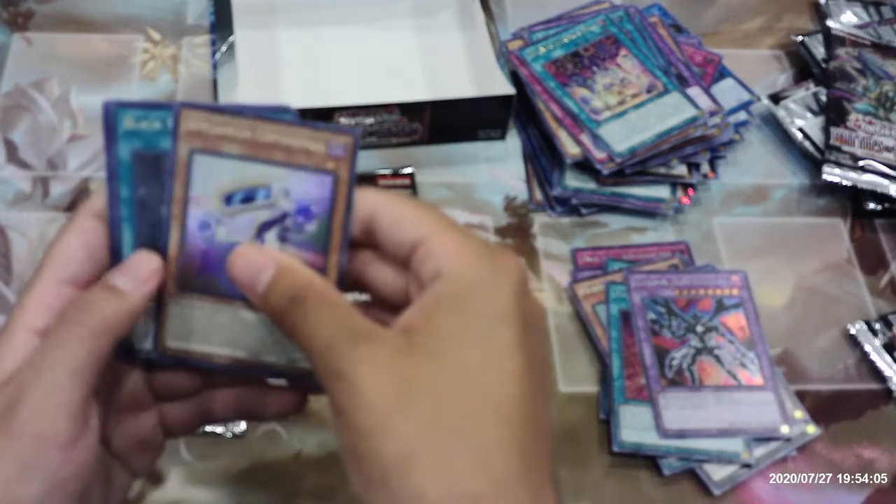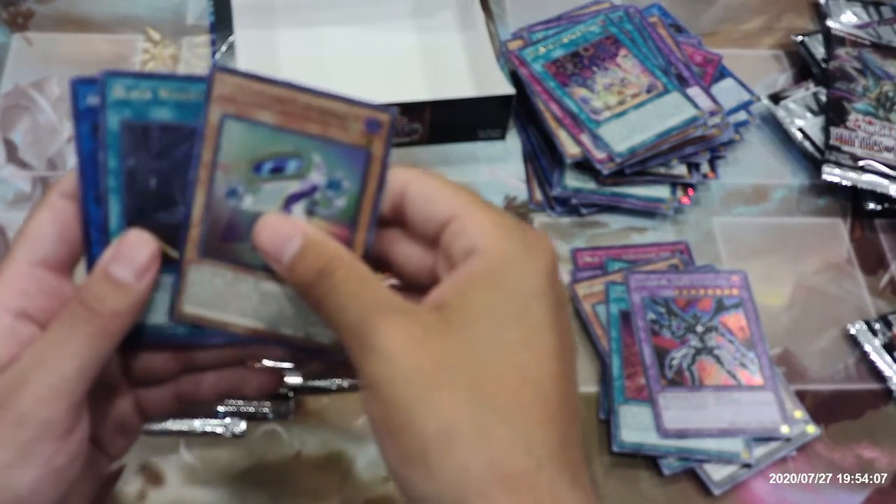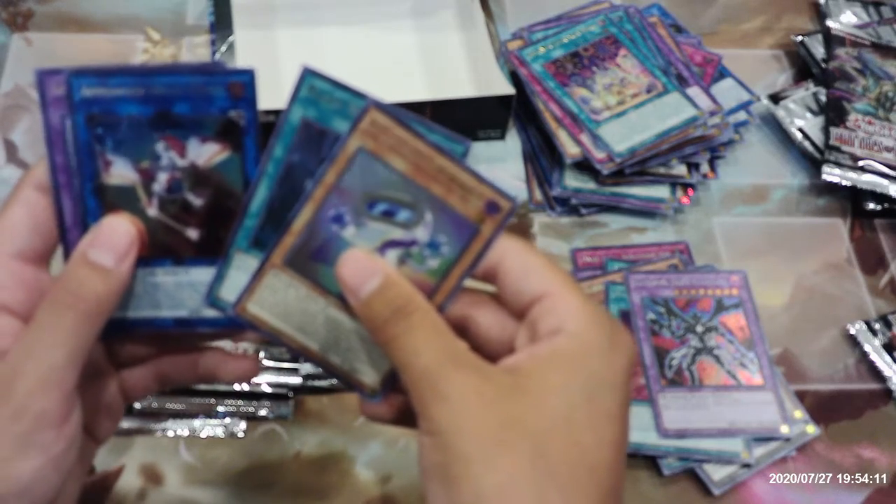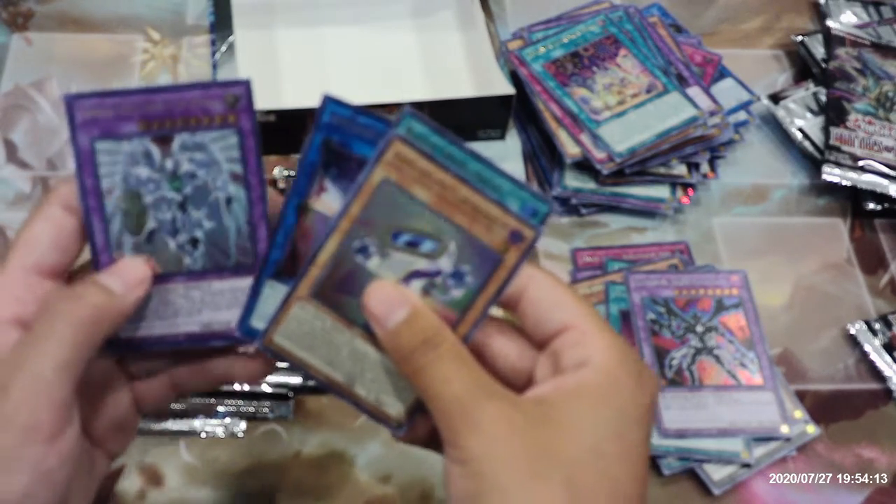Elemental Hero Escorado, Appliancer Copybuckle, Black Whirlwind, Appliancer Dryer Drake, and Shining Flare Wingman.